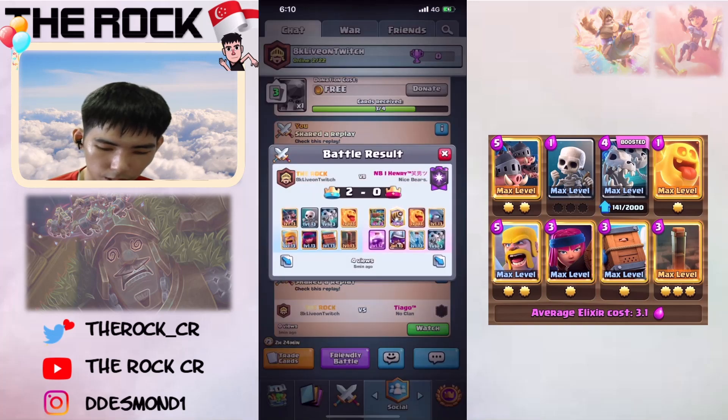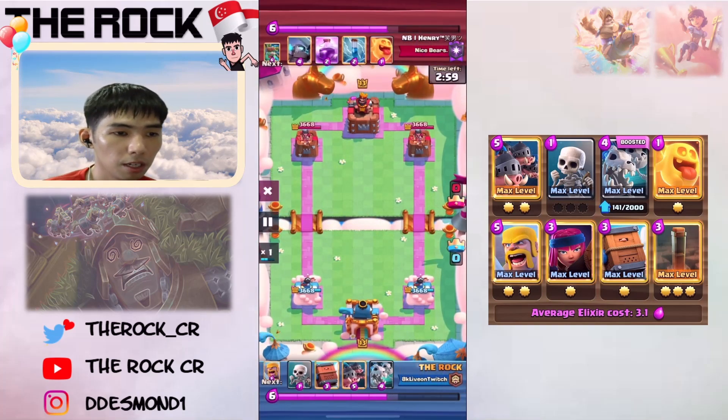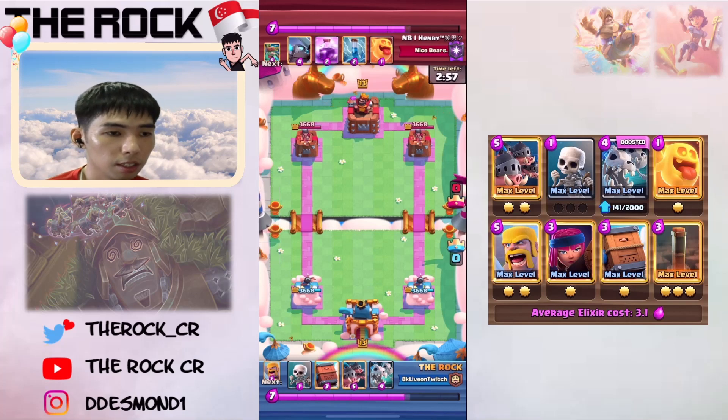Let's see the first one here against the Dreaded Sparky. We're gonna see how we play this matchup. The key I think is to Royal Hawks when he Sparky's in the back in the opposite lane. So when you don't have a punish, that is the biggest problem, and his Sparky is gonna get pretty good value.